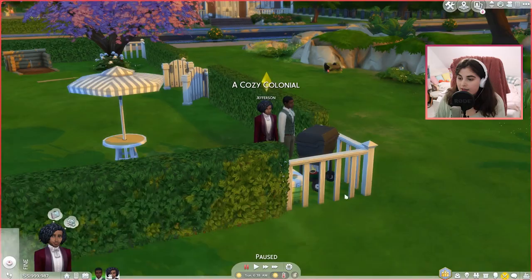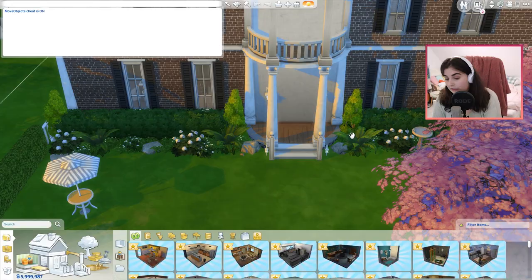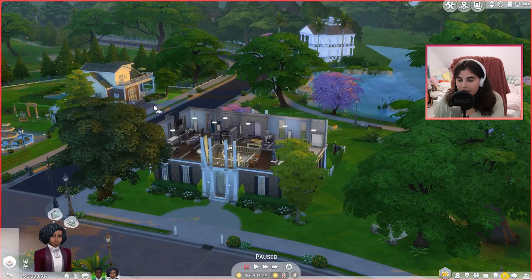So I moved these two into one of the biggest houses. Oh, I probably should add a door - where did the door go? I definitely placed this without turning BB Move Objects on. Sorry. I downloaded the house from the gallery - this is the person that made it if you want it in your own game. It's definitely one of the biggest houses in the neighborhood. They live across the street from the Schuyler sisters.